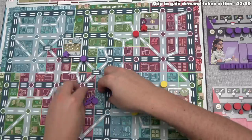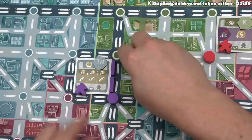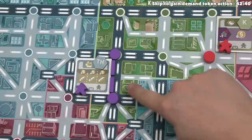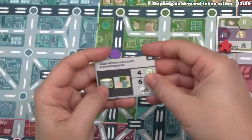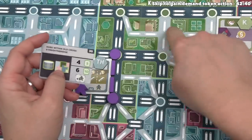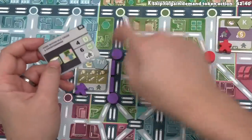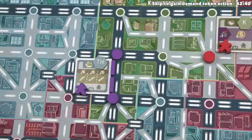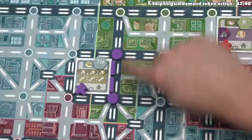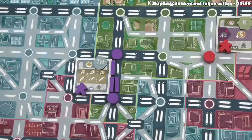Instead, let's build up from our primary station and build a station here in the Knightsbridge area. This is going to cost our one engineering resource. We have this agenda that says we want hubs within the Old Cross and Knightsbridge area — this is the Knightsbridge area. Obviously, this is not a hub just yet, but in the future we could get the hub upgrade and turn this into a hub, helping us with our agenda. I also want to point out that wherever two track locations are shown, two players can run track through those locations — you are never allowed to double up with the same track on one section.